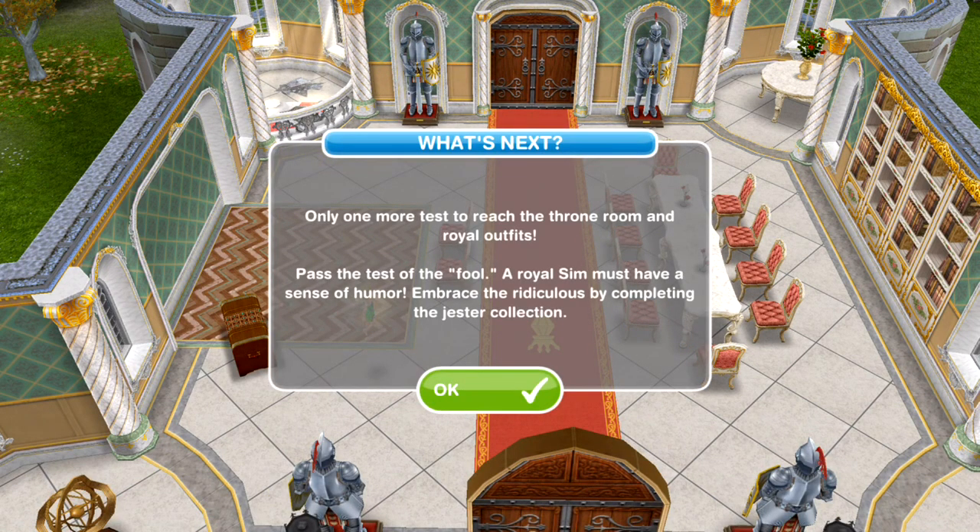There's a fairy — let's click on the fairy. It says only one more test to reach the throne room and royal outfits: pass the test of the fall. A royal sim must have a sense of humour — embrace the ridiculous by completing the jester collection. So we can't yet access the throne room.